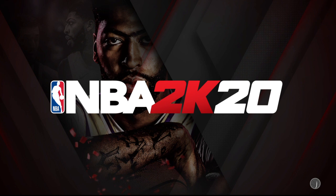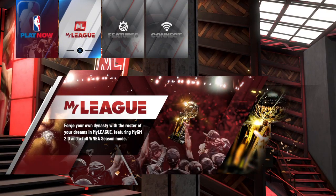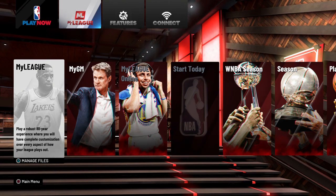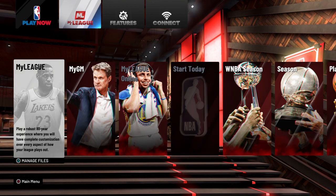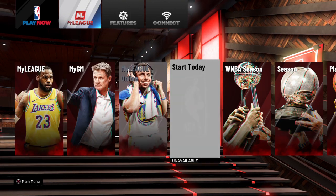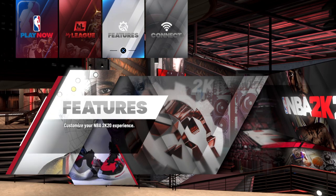Alright, you gotta let this load up. So what you want to do is go to MyLeague. Now before we get into MyLeague, there are three different things you can do. You can either put a stacked player that you built on a team, you can take over a rookie, or you can build your own player and put them on the team as a rookie and build them up. I'm going to show y'all the way most of you probably want to do.